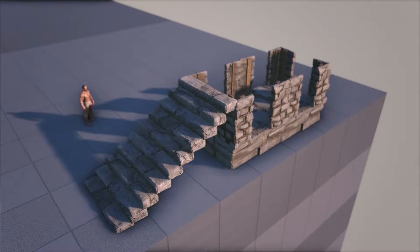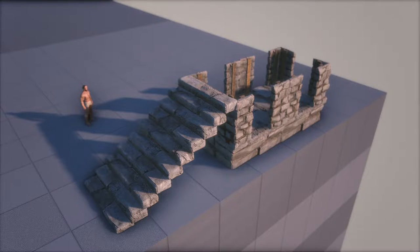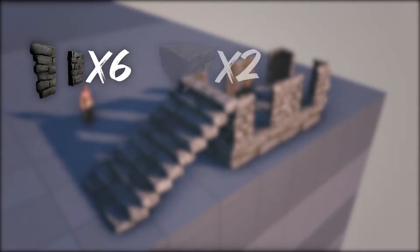The size of the trap is 4x1x2, making it relatively small and resource friendly. The resources needed for this trap will be 6 door frames, 2 foundations, and 2 stairs.